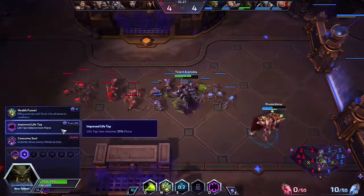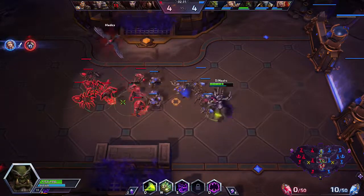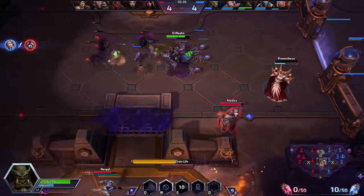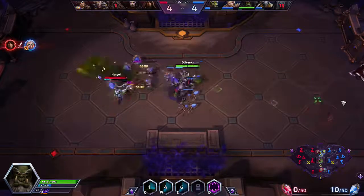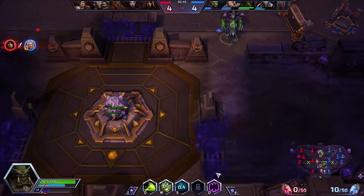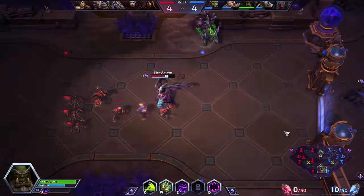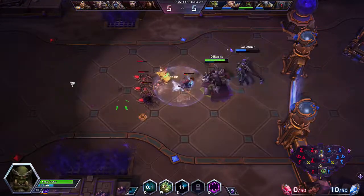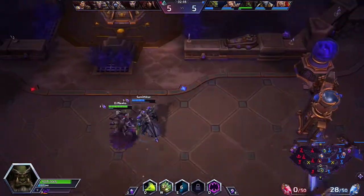At level 4, we're going to go with Improved Lifetap to increase the amount of mana that I get. This makes it where I won't have to Lifetap nearly as much as I usually have to. Unfortunately, that Medivh took down our Kael'thas. Nothing I could do — the only one that has any capability of helping a teammate on our team is Tassadar, and he was not there, so it's not like Gul'dan had the means to bail Kael'thas out of that.